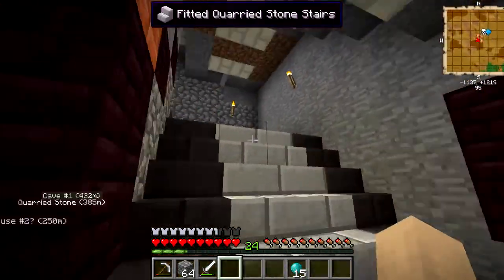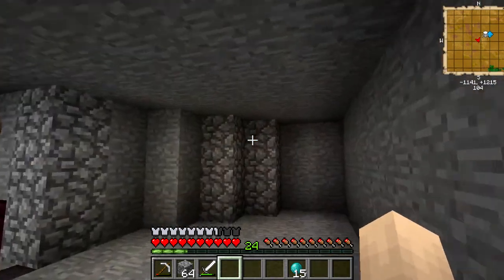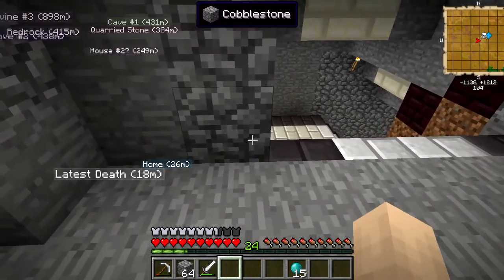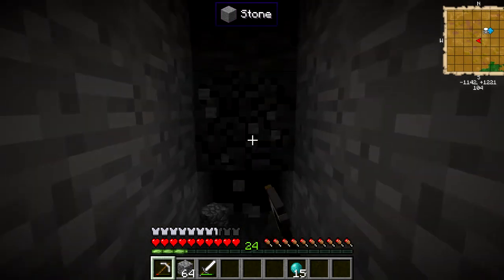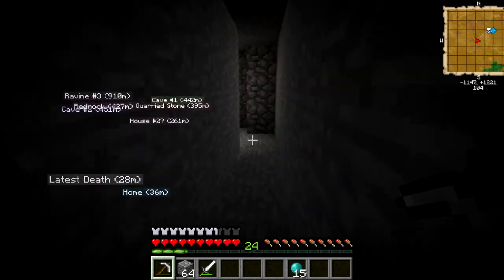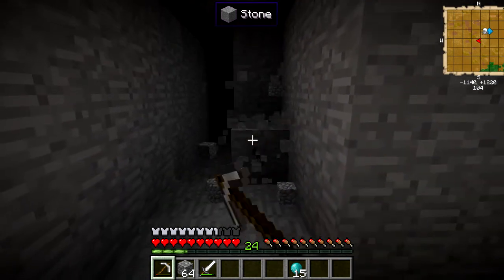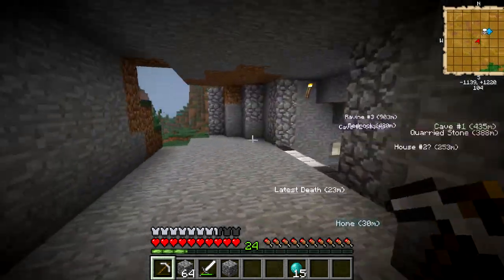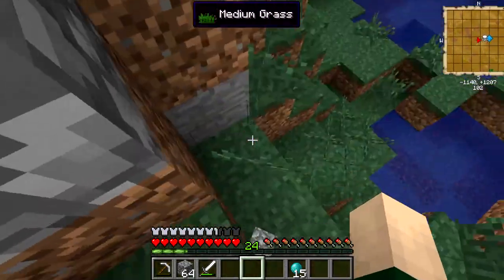Before we do any more though, I want to map out how long this room is going to be up here. I do have a plan — it's going to partly go outside. It's going to go one, two, three, then one through eight this way — one, two, three, four, five, six, seven, eight — the same length as that right there, so we can get rid of all this. I need to break one more block higher here. We have three here — one, two, three — and then we're going to have glass on the edging.